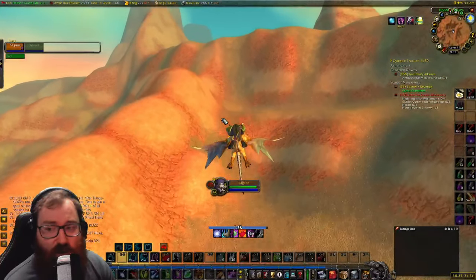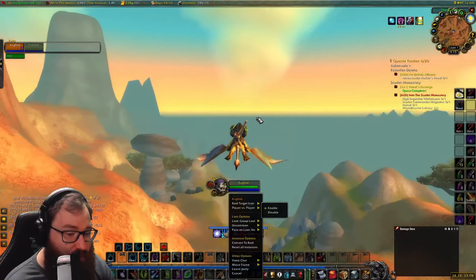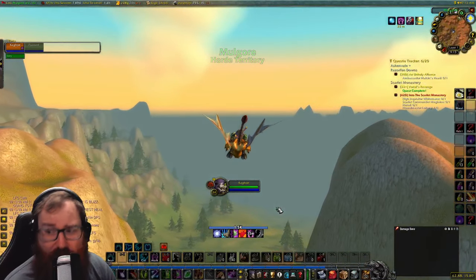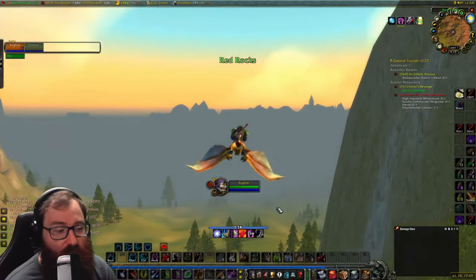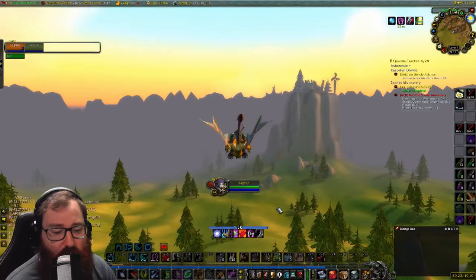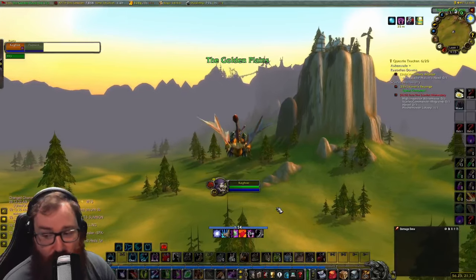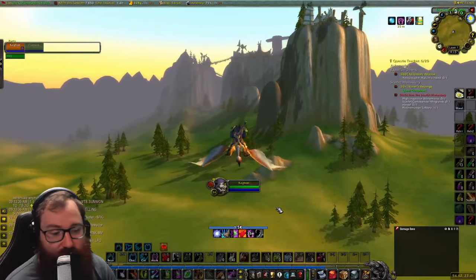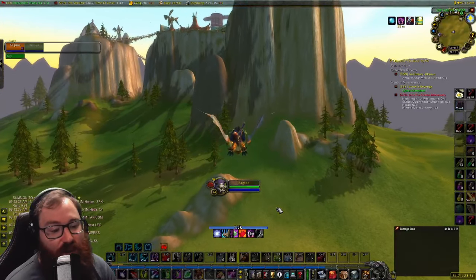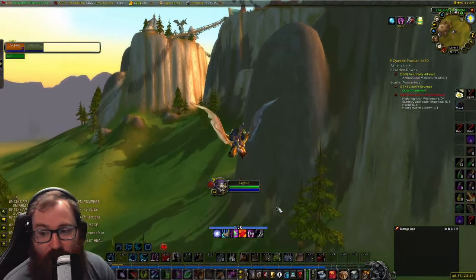Quick update: if you type /pvp or right-click on your nameplate and enable PvP, you're actually able to fly anywhere, which makes this significantly easier. It's still a bit of a challenge going to Swamp of Sorrows as Horde, but the flight path definitely helps out a ton. We're going to test this theory to see if having PvP on causes us to fail — we'll know once we get to Stranglethorn Vale and get the first sapling, then try to fly to Grom'gol.